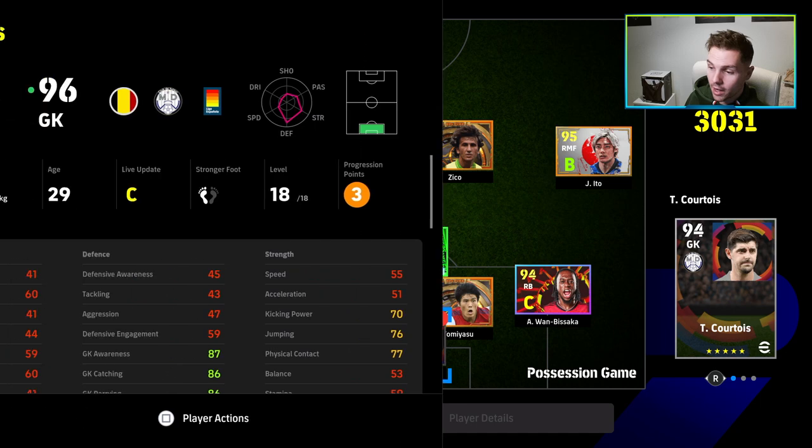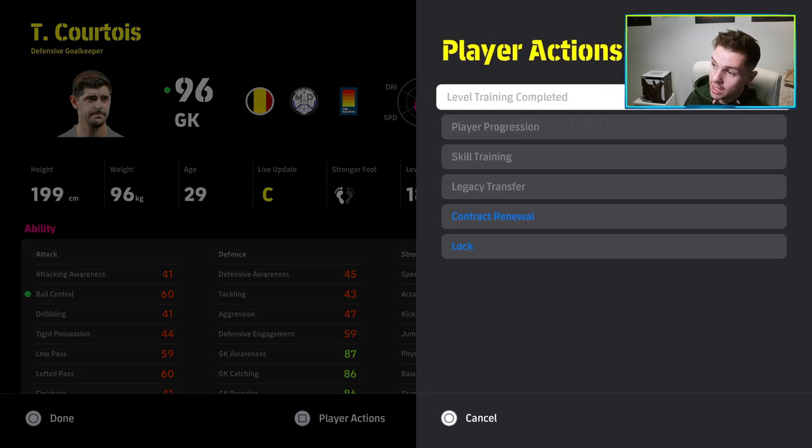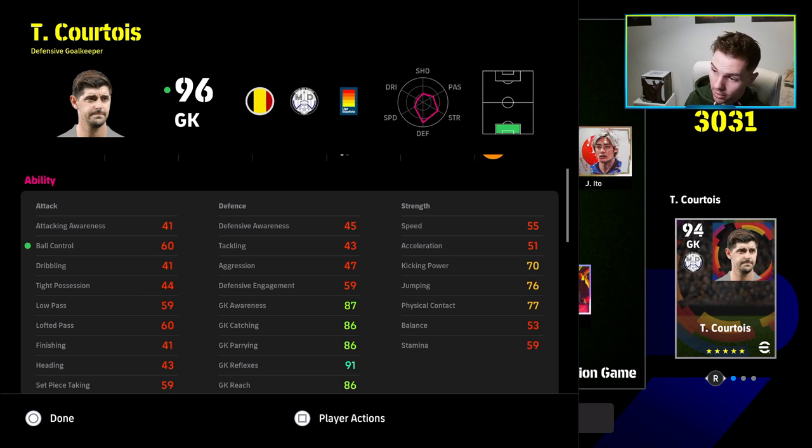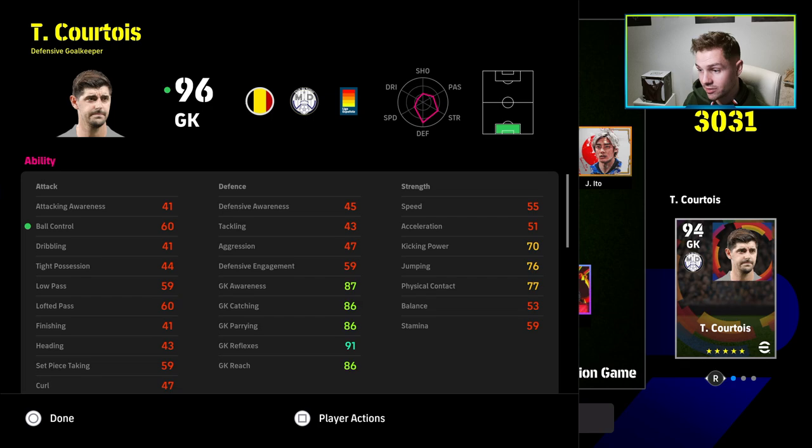For taller, more physically strong keepers like Courtois, I'd always focus on a different area. You can see how we've trained him here — no real jumping focus, reach isn't as high as his other stats, apart from catching and parrying. That's kind of how I'd go with it. I hope that helps you guys.